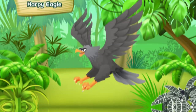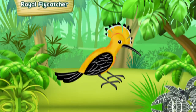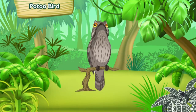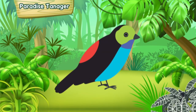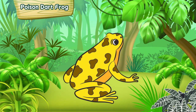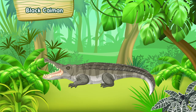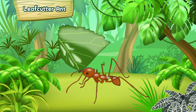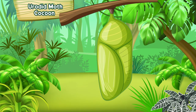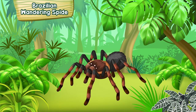Macaw. Harpy Eagle. Spangled Cotinga. Royal Flycatcher. Patu Bird. Toucan. Paradise Tanager. Poison Dart Frog. Side-necked Turtle. Black Caiman. Green Anaconda. Leaf Cutter Ant. Eurotid Moth Cocoon. Blue Morpho Butterfly. Brazilian Wandering Spider.